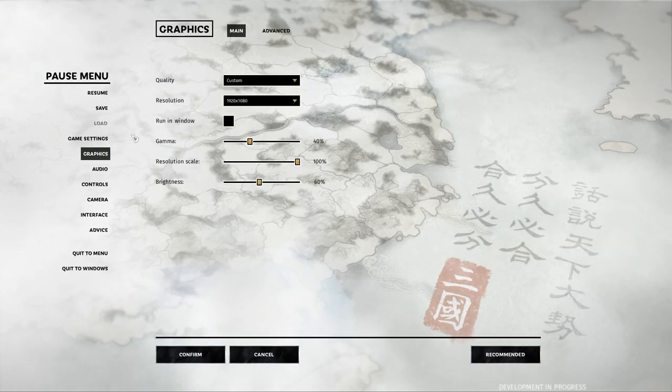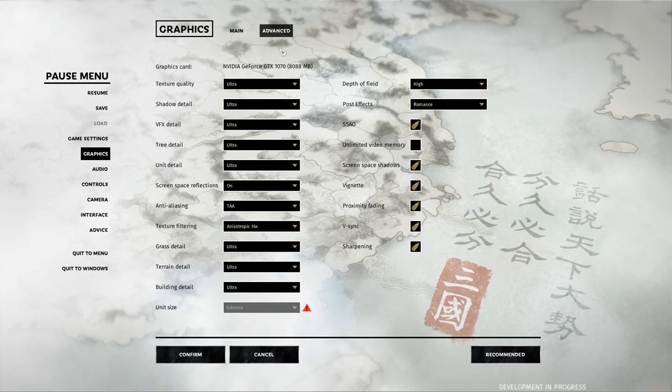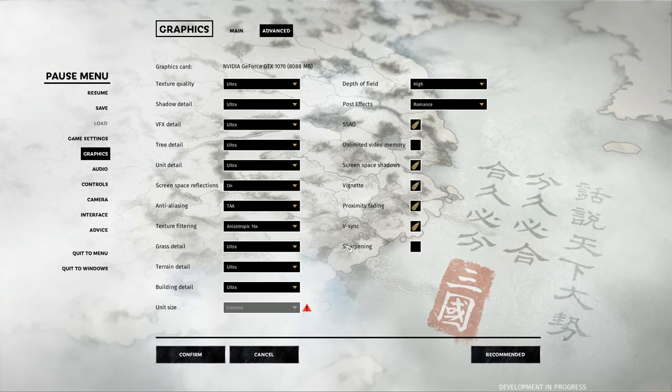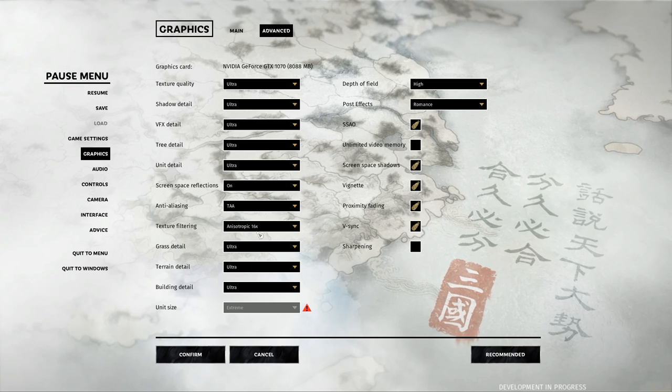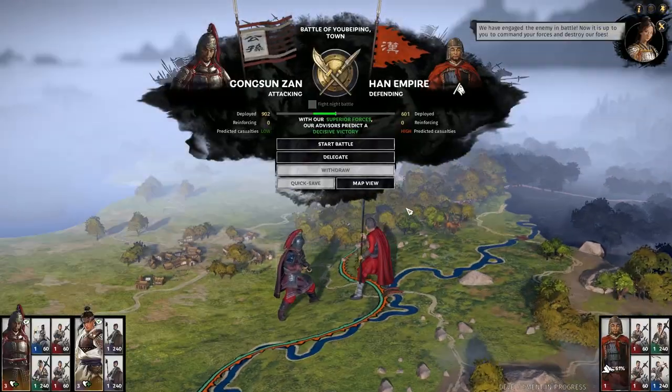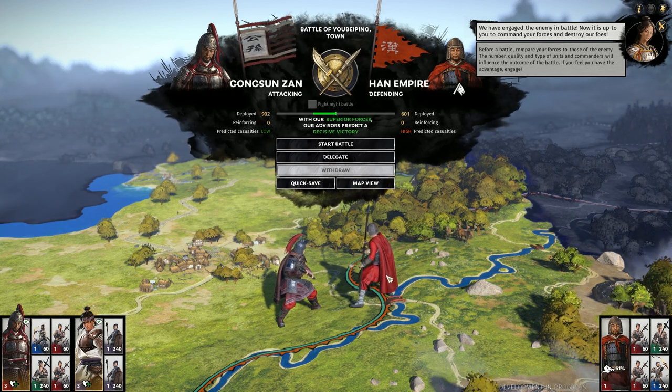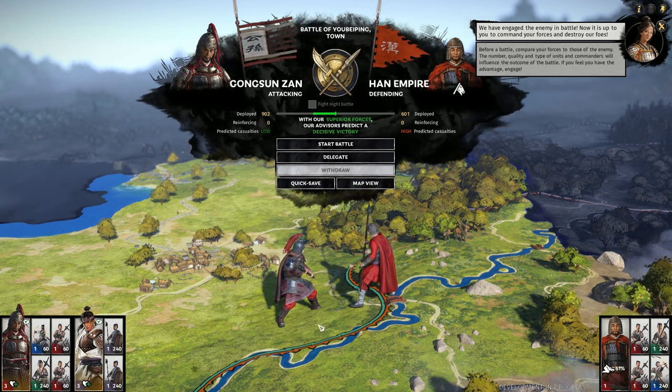Checking the graphics settings, I'm able to run pretty much everything on high/ultra with a GTX 1070 and an i7 processor, including extreme unit size. The battle itself shakes out about like you'd expect — you have overwhelming superiority at the beginning and can even auto-resolve for a victory, but that's lame.